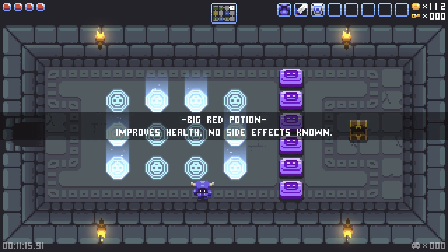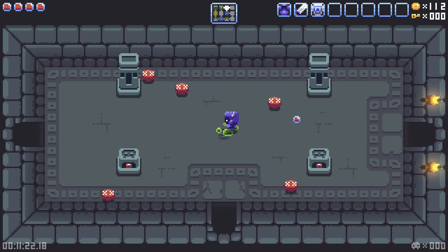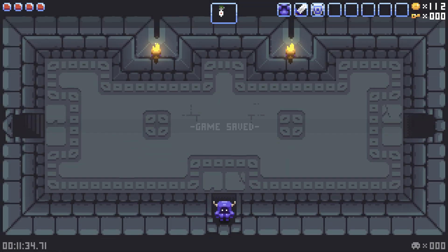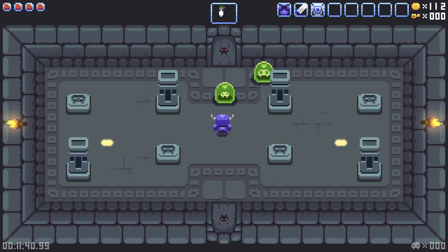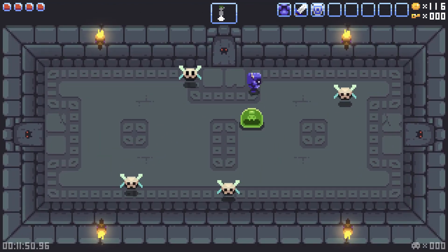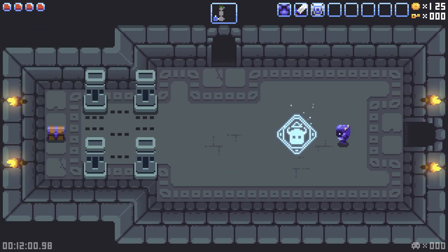Oh! Big red potion — improves health, no side effects. So we actually want to buy the other one of those when we have the money for it, because that will have a notable effect on my life total. I'm not sure if each of these dungeons interconnects, because there's the world map. I wonder if each dungeon run is its own separate thing — be interesting to know. Usually with these games we have a distinct overworld to wander around and explore, but this one you just go into each dungeon.